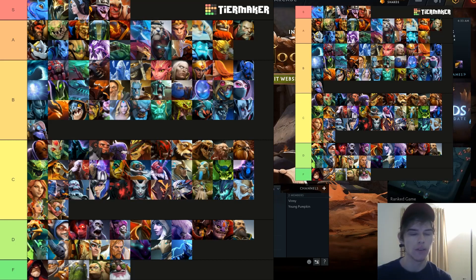A surprising inclusion might be Bounty Hunter and Riki. Riki took an incredibly minor nerf but got a big buff to his shard with the Sleeping Dart, so I don't think it hurt him at all. Bounty Hunter has a really high win rate and feels really good right now, so I'm throwing him into A tier.